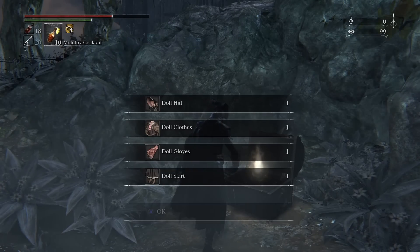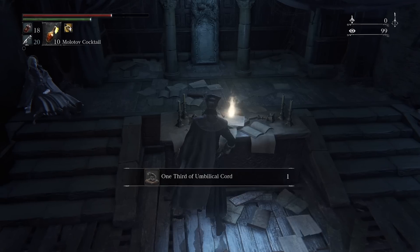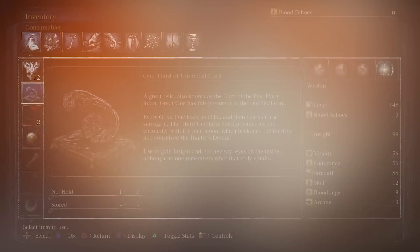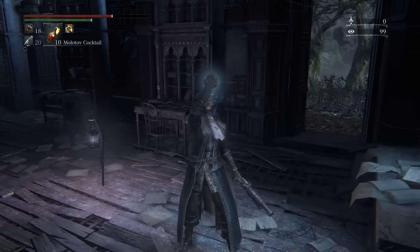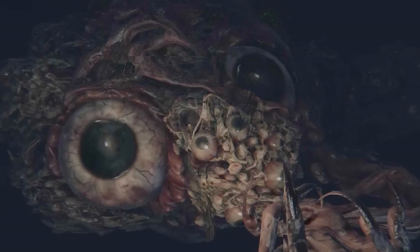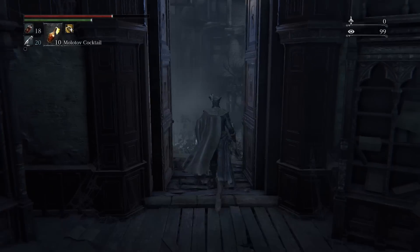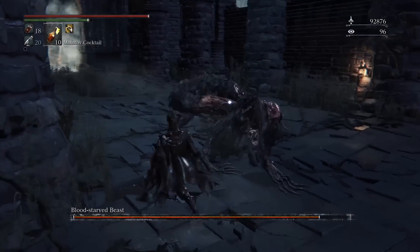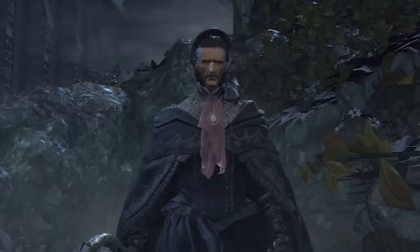Outside of getting some doll clothes and some creepy lore, you can also find one third of umbilical cord, which is required to get the secret ending. What you do with it — eat it, duh. Just chow down on that black umbilical cord and you'll get the eyes on the inside. Bloodborne is just as famous for its horrifying story as its intense combat, and this area demonstrates that really well.